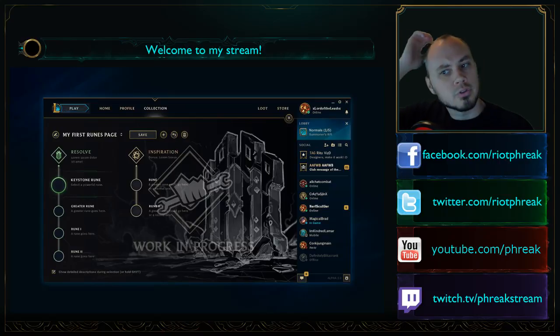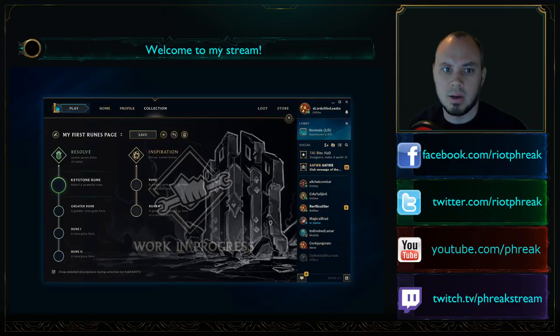This is my first rune page — resolve, inspiration, keystone rune, greater rune. It's condensing the 60 rune and mastery points down to 6 to 8, based on your definition of what a point is.